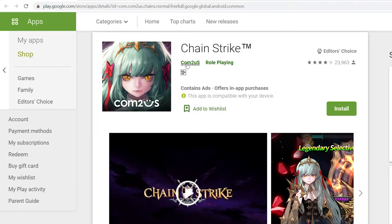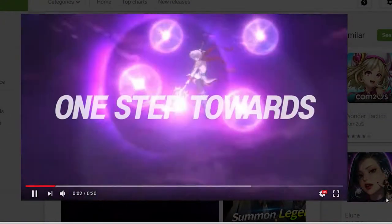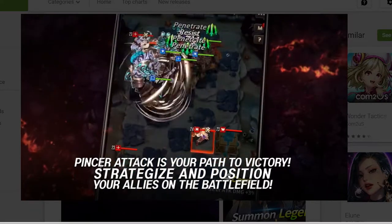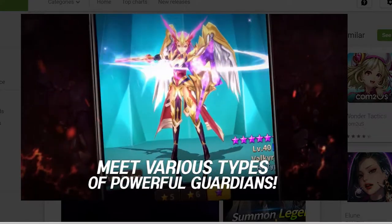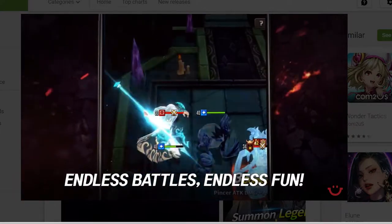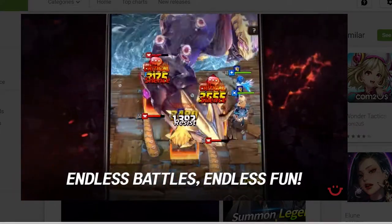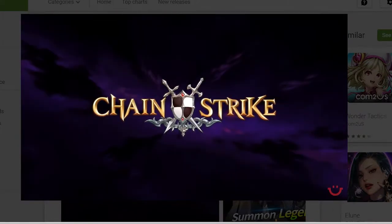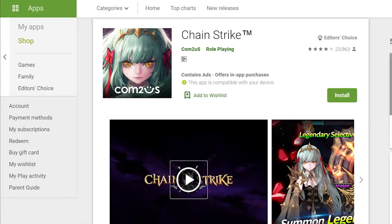First on our list is Chainstrike by Com2Us. This game has been launched since March 28, 2018, for iOS and Android. One move forward, one step towards victory — Chainstrike, a turn-based tactical RPG. Game characteristics: unlimited strategies and battles played on a chessboard. You can play strategic battles using a rook, bishop, king, knight, and queen, and they are all available as RPG characters. You can place up to five guardians on the best strategic positions to attack simultaneously using a pincer attack. Enjoy the battle of wits manually or with various auto battle options provided.